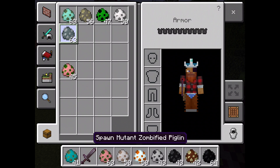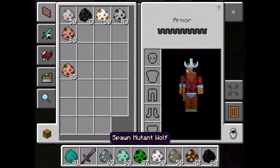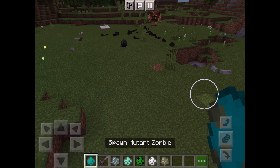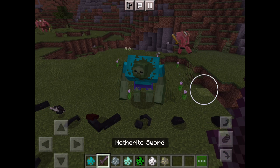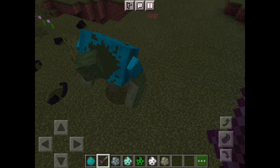Let's go on to the next inventory slot. This is the mutant zombie — wow, that's going to be a hard thing to get around in battle. Let's see if it will kill. Let's try spawning the mutant shred.